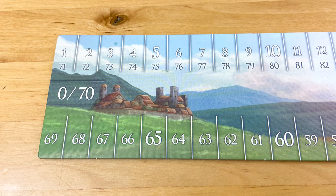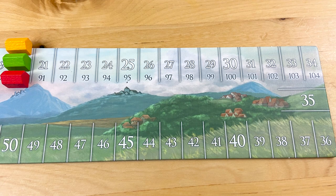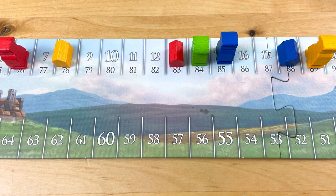You have two markers on the scoreboard: one to track the number of citizens you rule, and one to track the number of houses you've built for them. Your score at the end of the game is the lower of these two totals. So you'll generally spend the first part of the game trying to catch your citizen marker up to your building marker, and the rest of the game trying to raise them more or less concurrently.